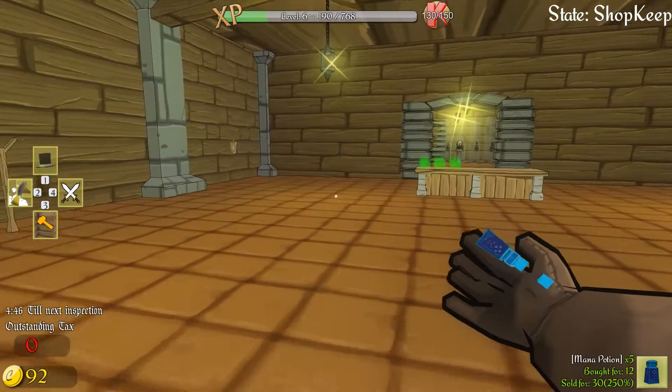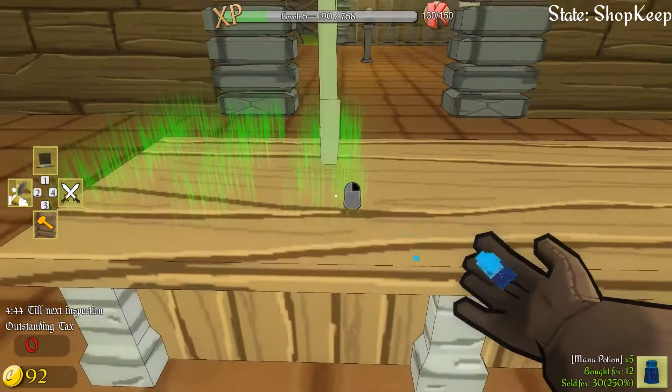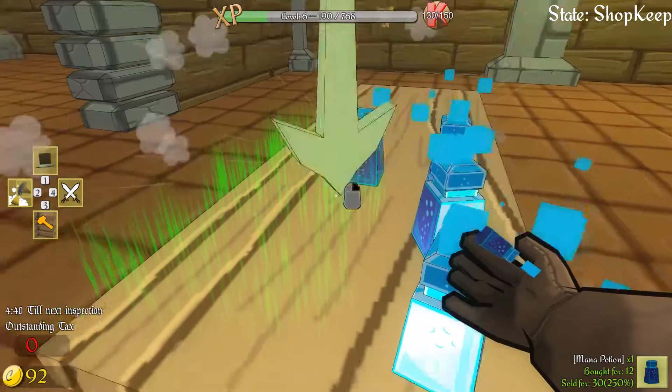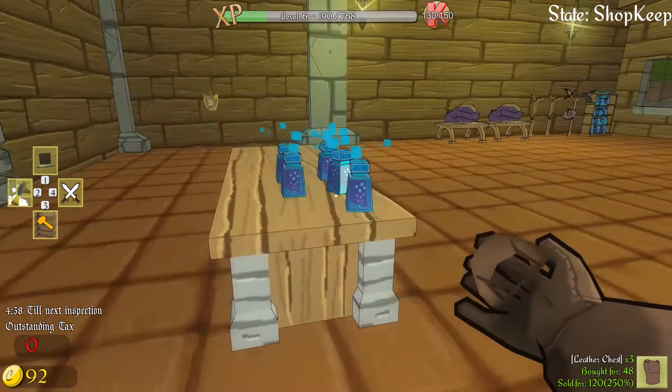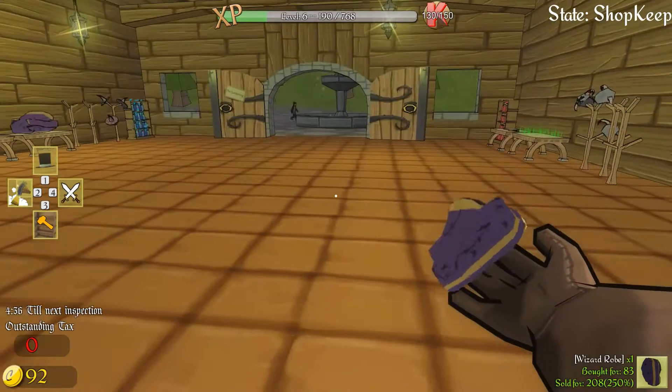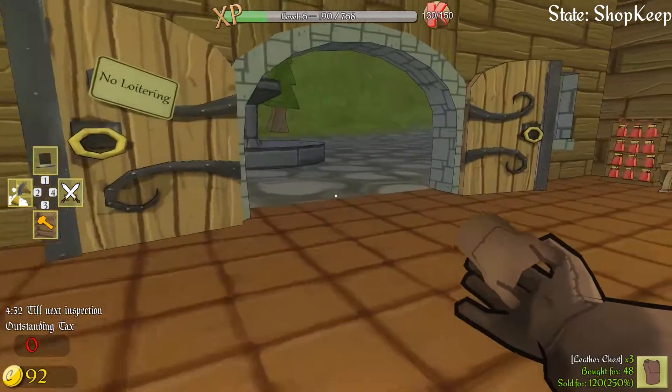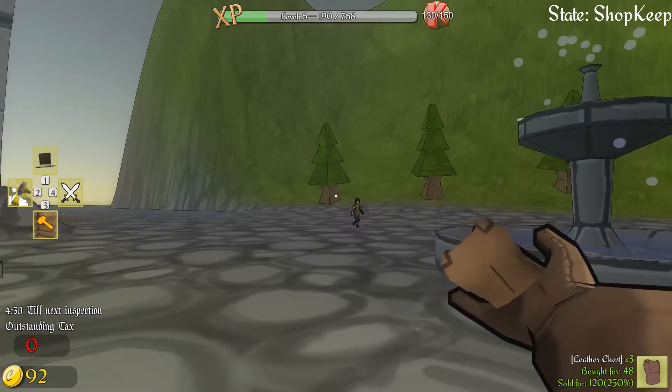So we have 92 coins left. We can actually store some things on here — why not? We can't put the leather chest on here yet anyway. So we might as well fill the space we have. Hello everybody, shop has been opened. Get all your gear now — we've now got a warrior section.